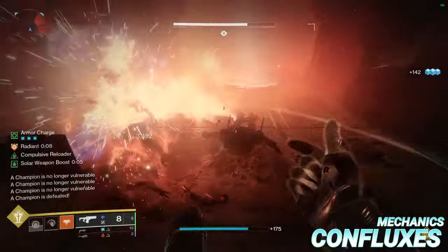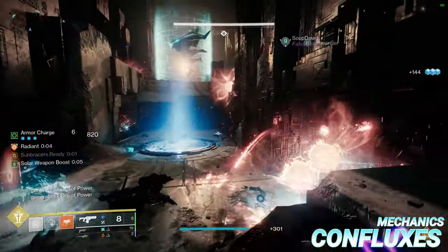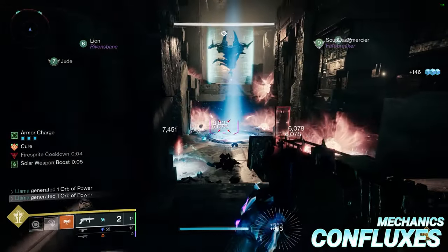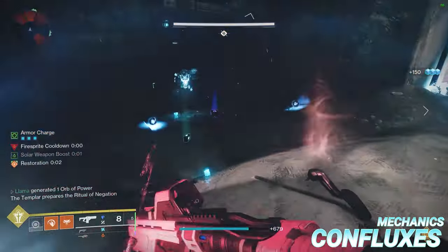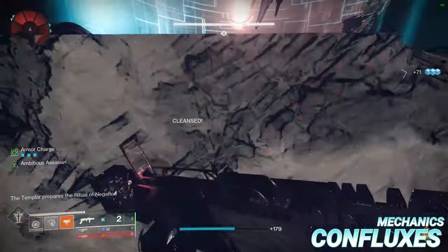In the downtime between each round, the Templar will summon his Legions, meaning Harpies and Fanatics will spawn until the Legions phase ends and the next round begins. If any players accidentally step in the Radiolaria left behind by the Fanatics, they'll become marked for negation and will die once the next negation ritual is completed. To prevent this, simply step into the blue light in the middle to cleanse yourself.